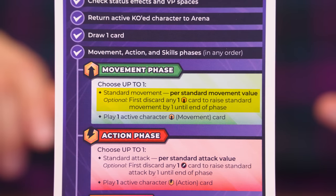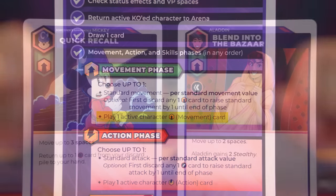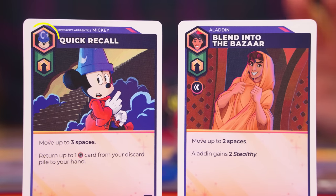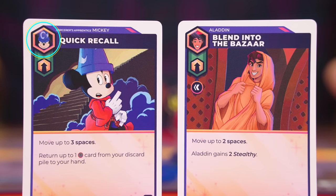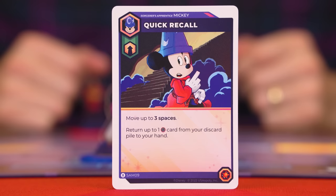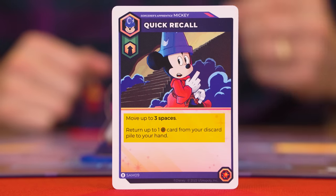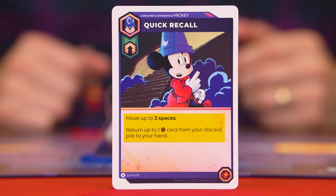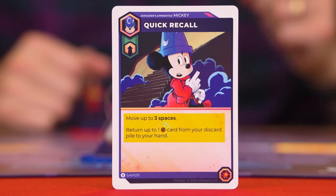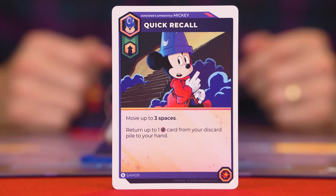Rather than doing a standard move, you may instead play one movement card from your hand — it must show the active character's symbol. You then resolve the effects printed on the card from top to bottom. For example, this card moves Mickey up to three spaces, then lets you return up to one card from your discard pile showing the magic symbol back into your hand. This is known as a card type symbol — the sword is attack, the swirl is magic, and the arrows are the status symbol.